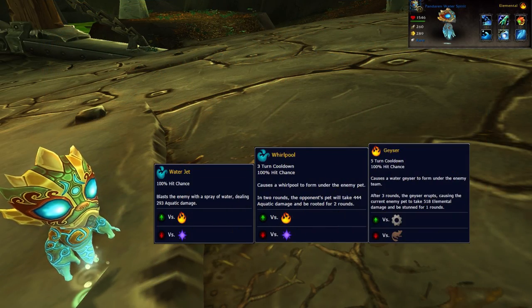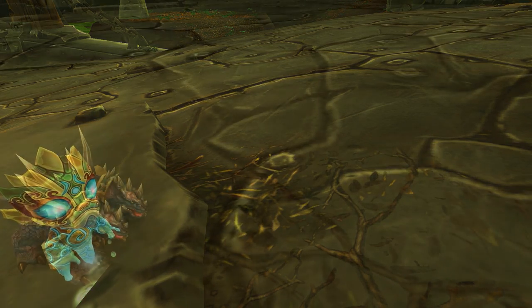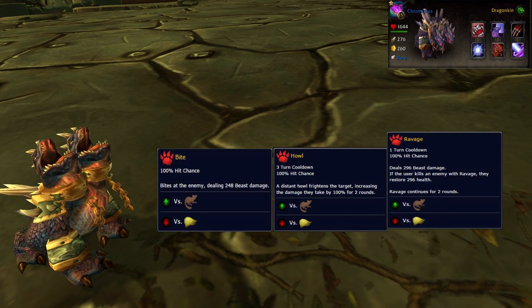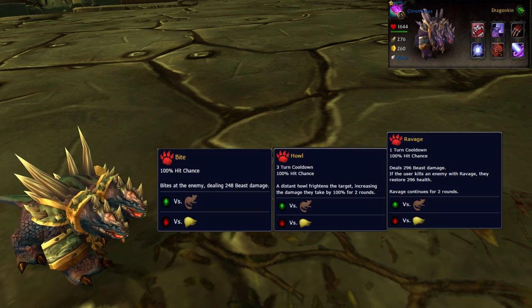In the first slot I've got my Pandaren Water Spirit with Water Jet, Whirlpool, and Geyser. In the second slot I have my Chrominius with Bite, Howl, and Ravage. We're going Howl Bomb, except with Ravage instead of Surge of Power.